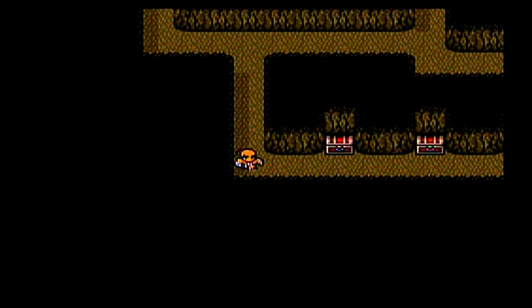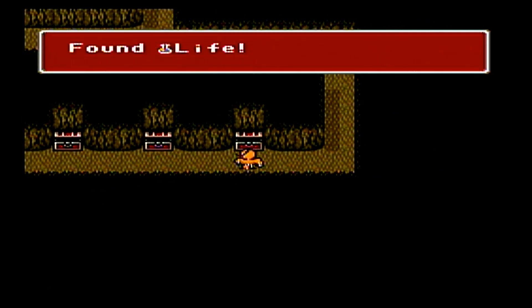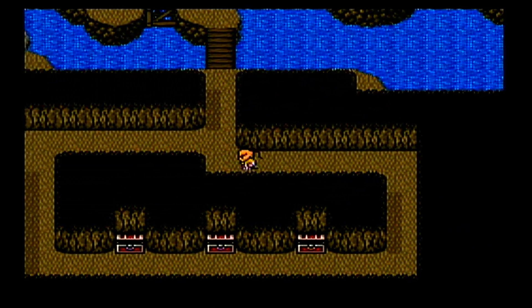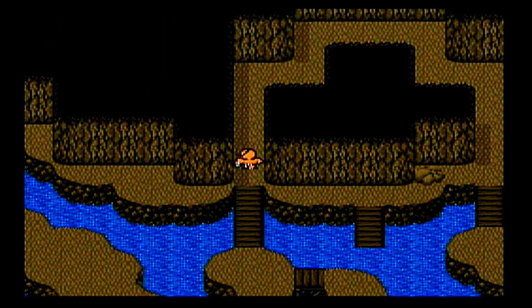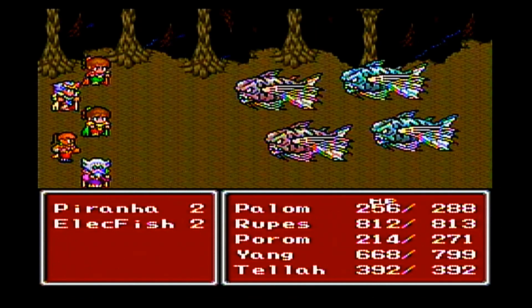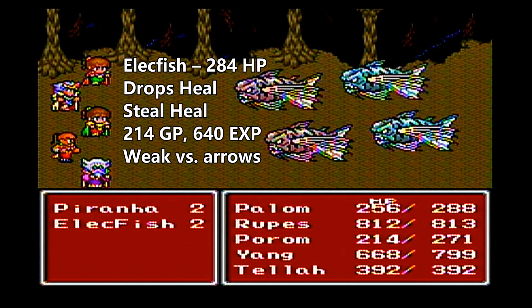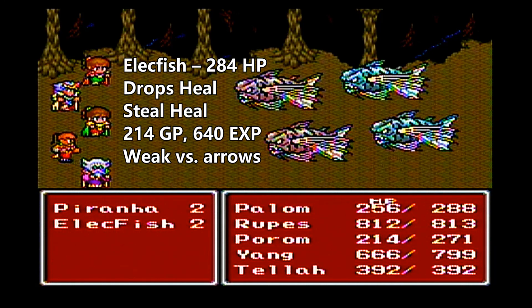Palom is actually going to be a little bit more important in terms of taking out these enemies, but Tella can help too. Especially when you run into the Elect Fish — they're the ones that are strong against lightning. So you can't use lightning on everything; that's where Tella's Bio spell, the Virus spell, comes in handy because that's non-elemental.